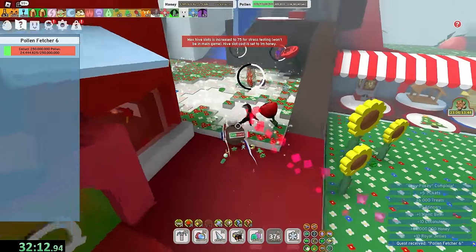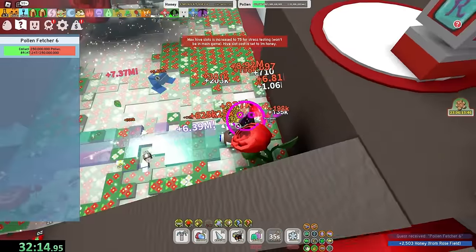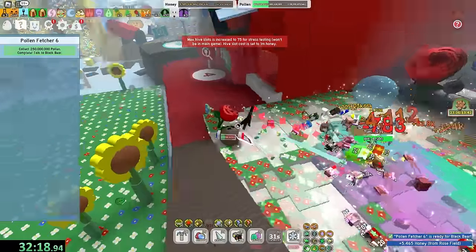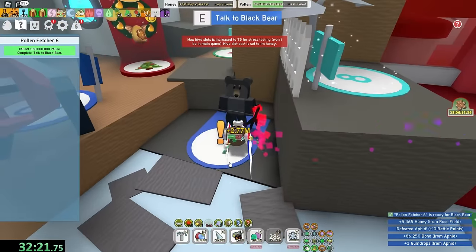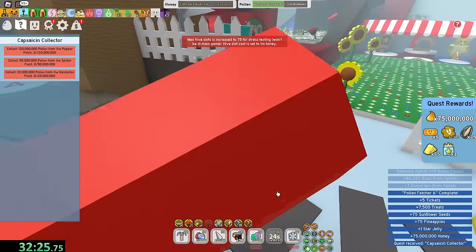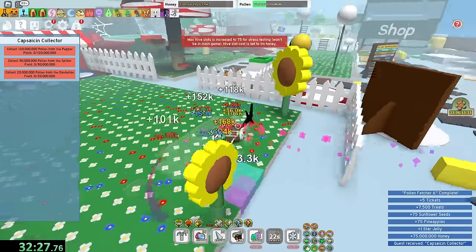Pollen Fetcher - this is my actual favorite type of quest, because literally I can do it in one second. I don't have to run around the whole entire map to do it. And after this, only 10 more quests and I get a mythic egg, and the speedrun is over.